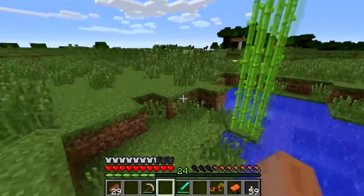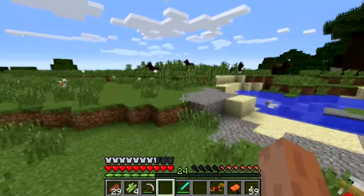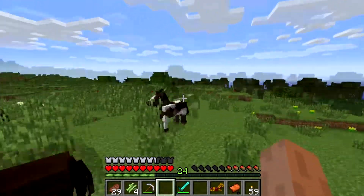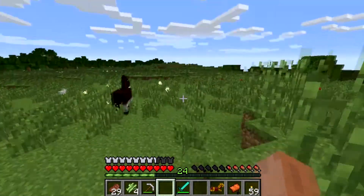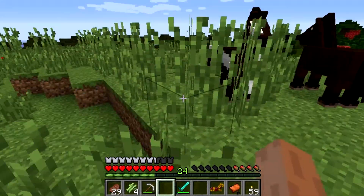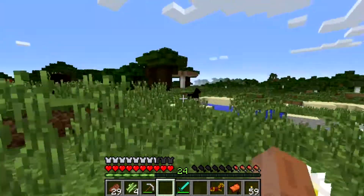Here we go — here's some horsies! What colors do we have here? They are pretty much all the same, but this one has white feet. Oh dude, that's perfect — I like that one a lot, that guy's pretty. There are just so many options. What should we go for? Let's investigate.